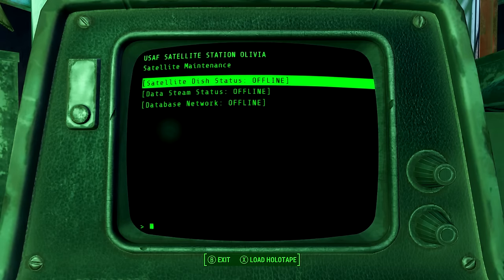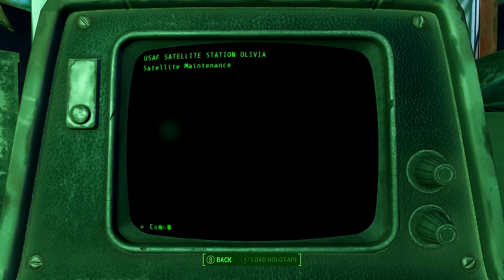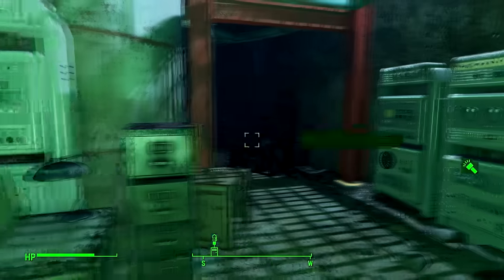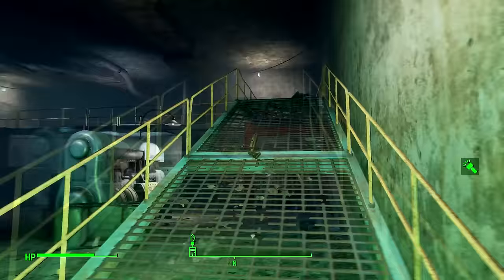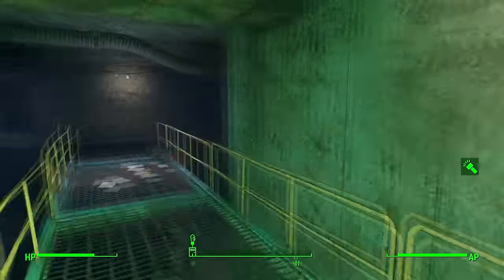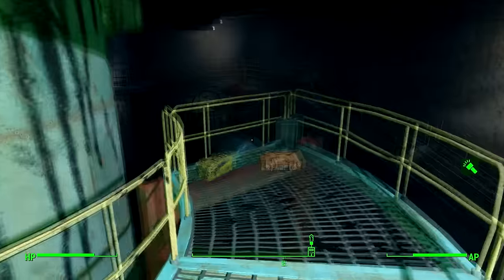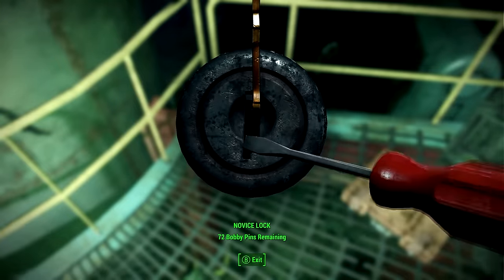Meanwhile let's check out this terminal. Satellite dish status: offline. I don't know if we can turn that on later in the game or not. Database network is — I'm connecting but I cannot access it. Maybe I'll need to use that later in the game. Anyway, there's another thing up here I want to show you, and then I'm going to show you where you can get that key for the door if you didn't have the science skill to unlock it. We can unlock the drug box — let's do that.